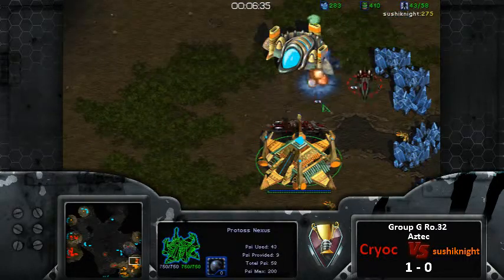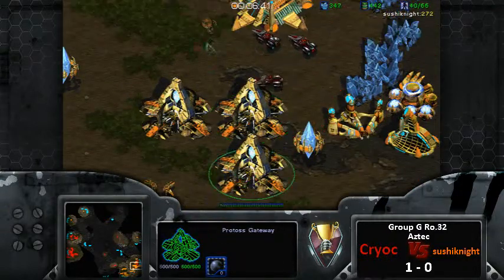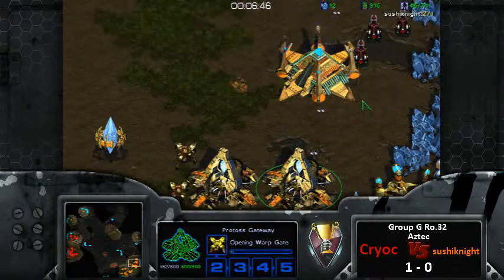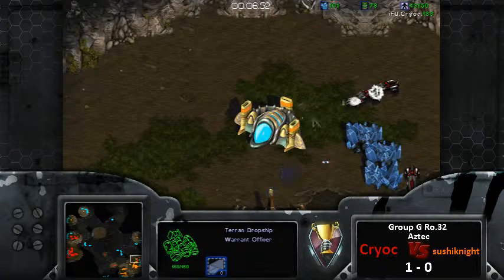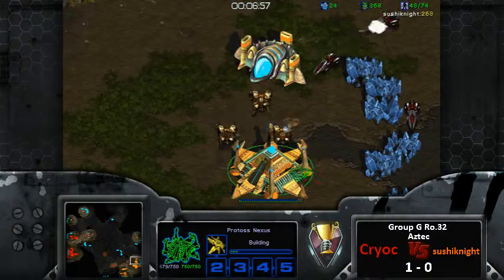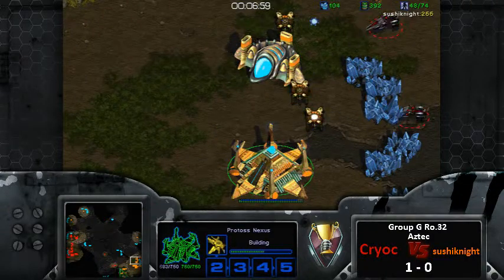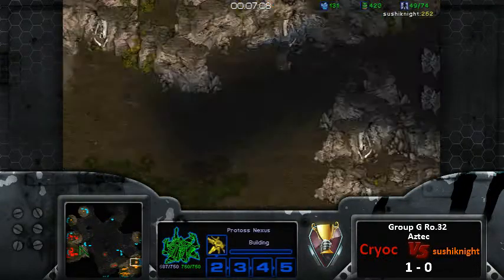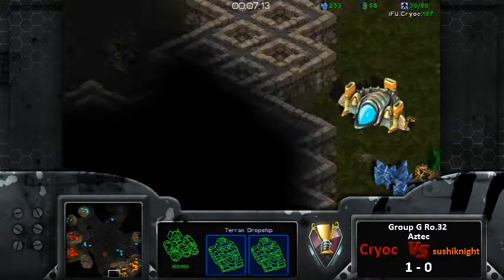Nice reaction by Sushi Knight, minimizing the damage, but Cryoc is still getting a couple of probes and target firing too. He puts down spider mines just to be a jerk. He just left the vultures to die. Looking back at the home base, it has done damage - he didn't even lose the dropship. And here we go - like I told you, he's going to siege this area.